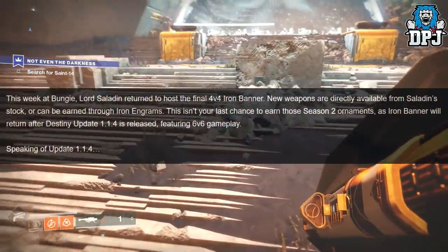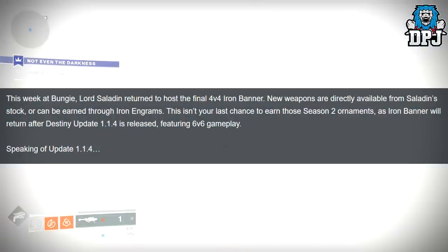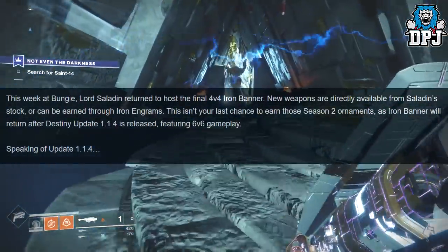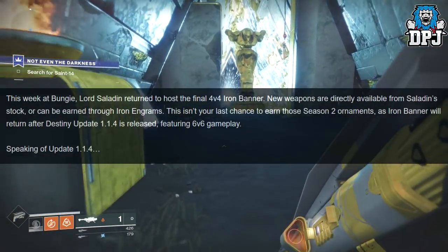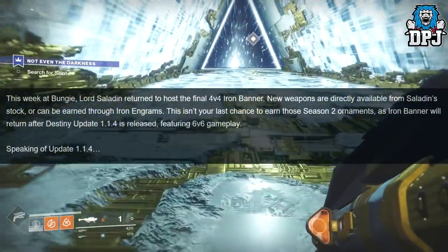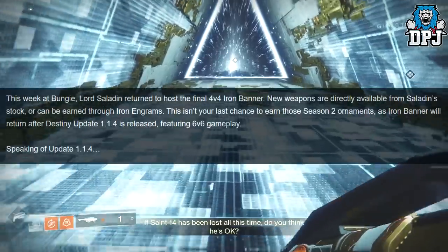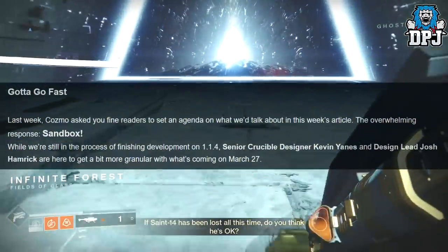Lord Saladin returned to host the final 4v4 Iron Banner. New weapons are directly available from Saladin's stock or can be earned through Iron Engrams. This isn't your last chance to earn those Season 2 ornaments, as Iron Banner will return after Destiny update 1.1.4 is released, featuring 6v6 gameplay.